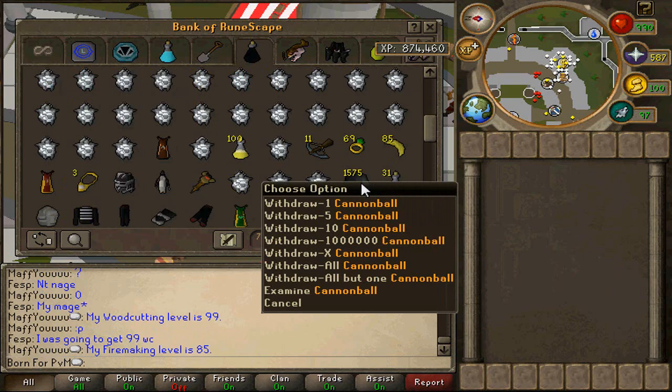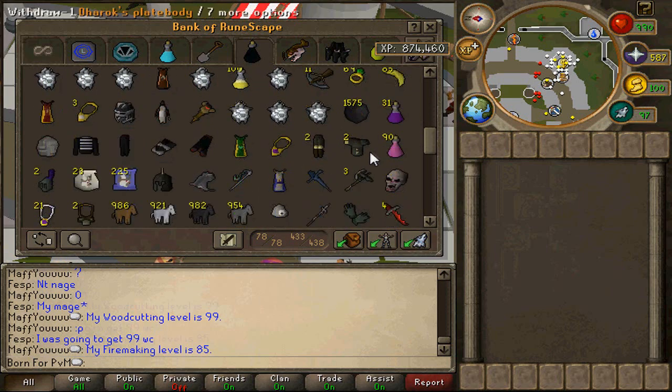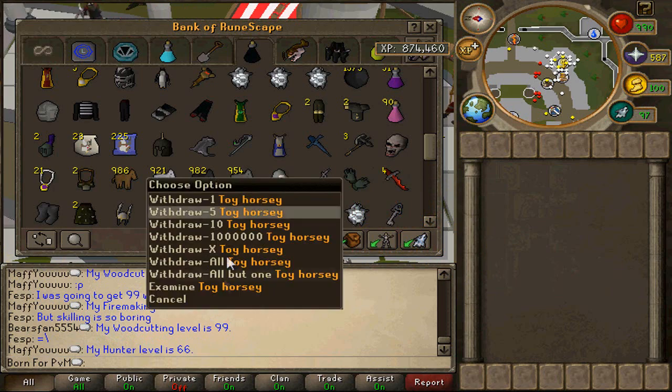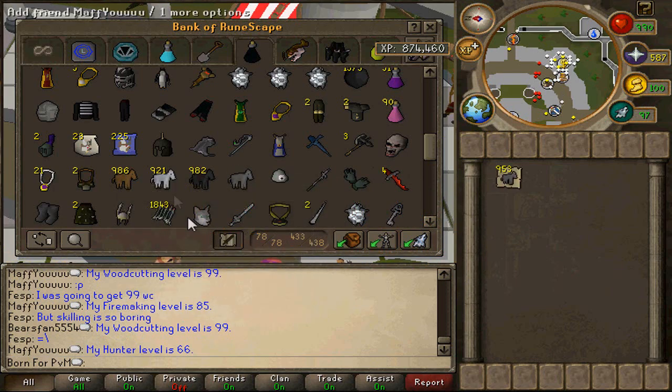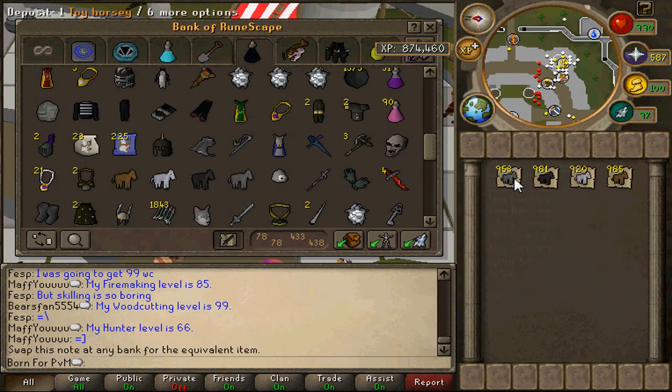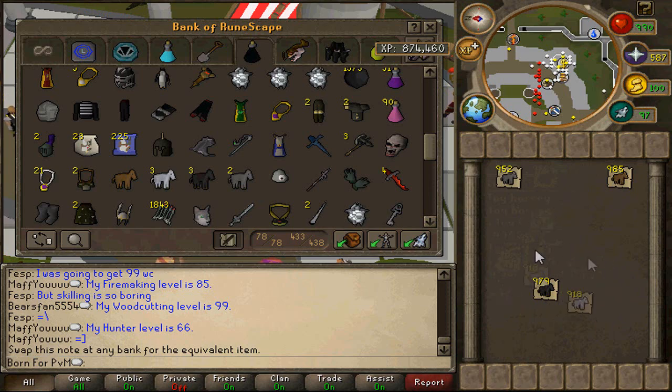What else do we have? 1.5k cannonballs, which I need to buy more for Slayer. For dragon defence. Okay, these over here — obviously I don't have all of the toy horses on one account, obviously I have mule accounts, but they are all real, not faked. I won them off Shonalex. But yeah, those are those.